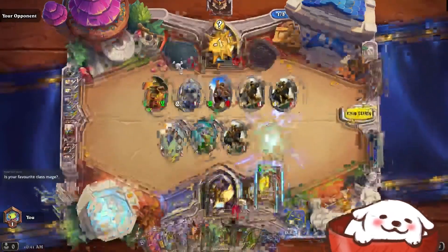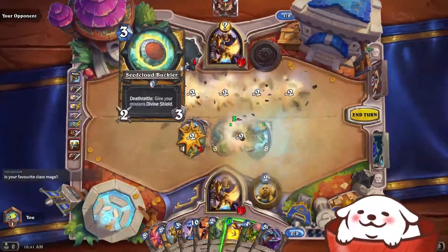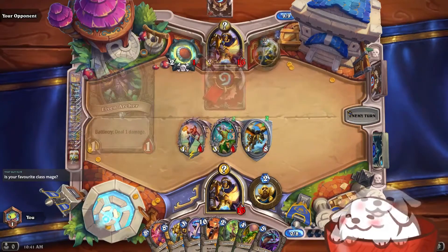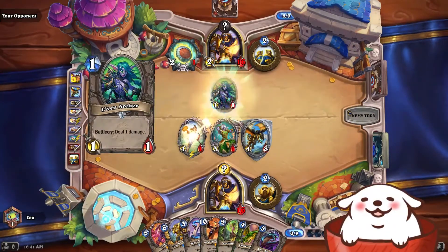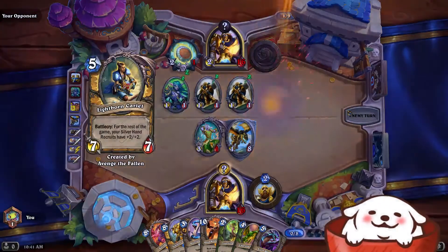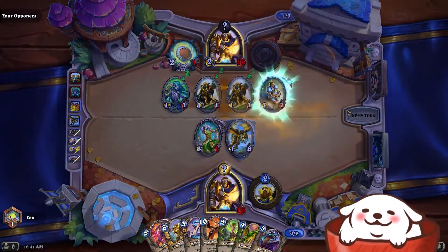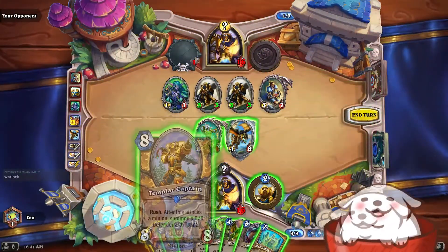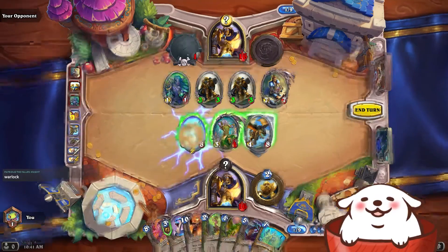Primordial Drake — one, two. Reckoning will always hit the whatever. That was a great swing turn right there. I got full board control and have more big minions to drop on the board in the next few turns. I know that was the first turn I could have played Primordial Drake, but it was played right on time for me to control the board and go to a winning position in the game.